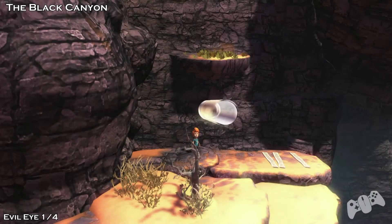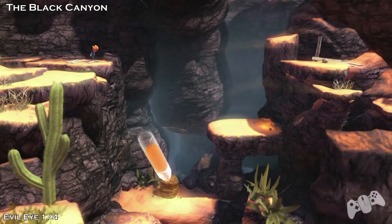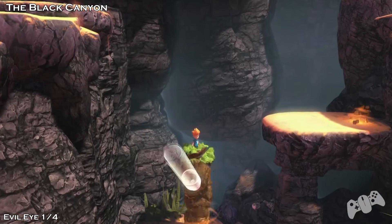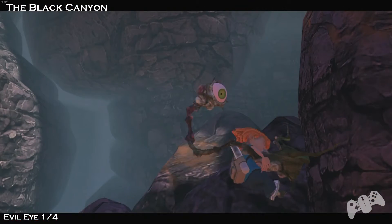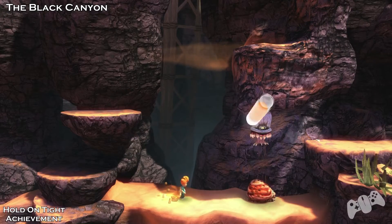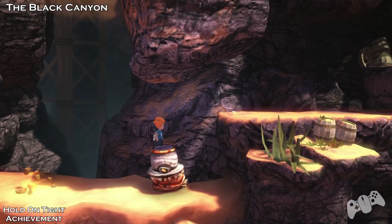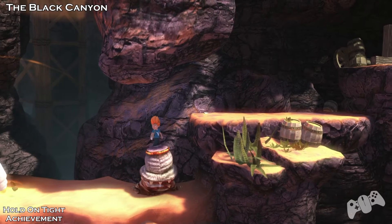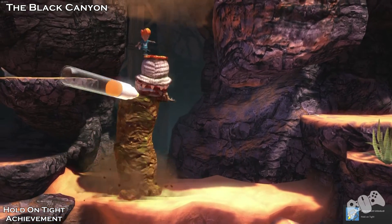Moving on to the next level, it's called Black Canyon. This is as soon as you start the level — you want to make the platform come up, jump down, and jump across. Before you jump across, you want to go down and pull the eye off the wall there. There's also another achievement called Hold On Tight. For this one, you have to see the snail and make a platform on top of the snail. Then all you need to do is stand on the snail for 10 seconds and you'll get the achievement Hold On Tight.